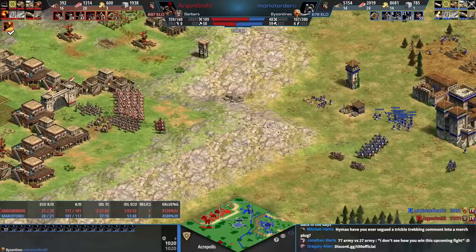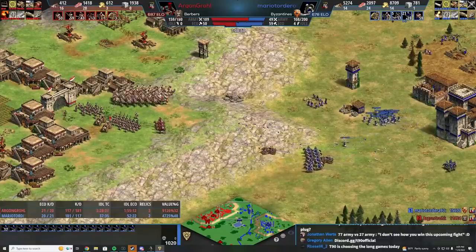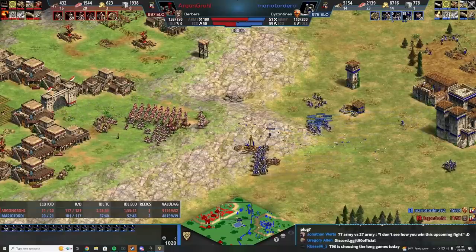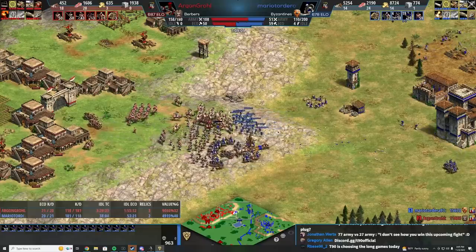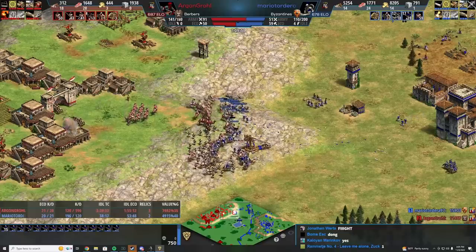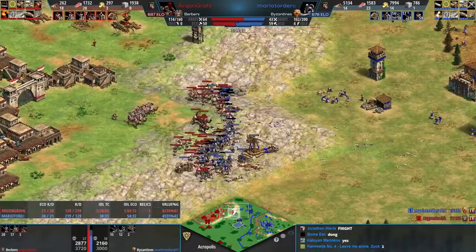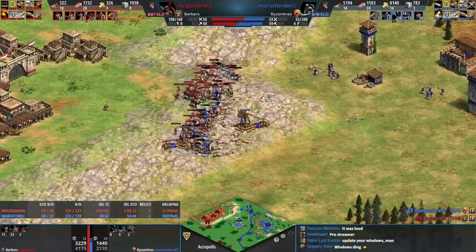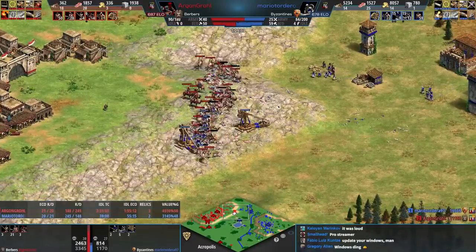Blue's pushing up the hill — red's still going to win this, isn't he? Is he not? God, the value on the cataphracts is just insane. It's actually a very close fight. 21 army versus 36 right now, and red went up to three trebs. Blue fought uphill there — ill-advised.